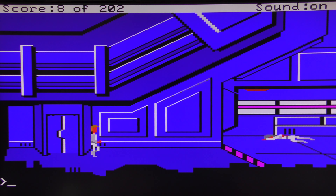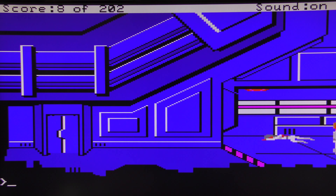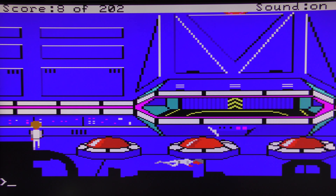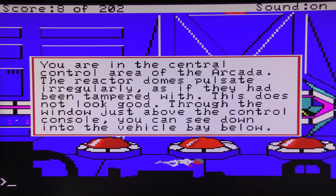Now the dude's walked away so we should be safe to walk around for a little bit. Doing a look around — this is a section of the lower levels of the Arcada. The bodies here don't have anything useful. Another look around — you're in the central control area of the Arcada; the reactidrones pulsate irregularly as if they've been tampered with, this does not look good. Through the window just above the control console you can see down into the vehicle bay below.